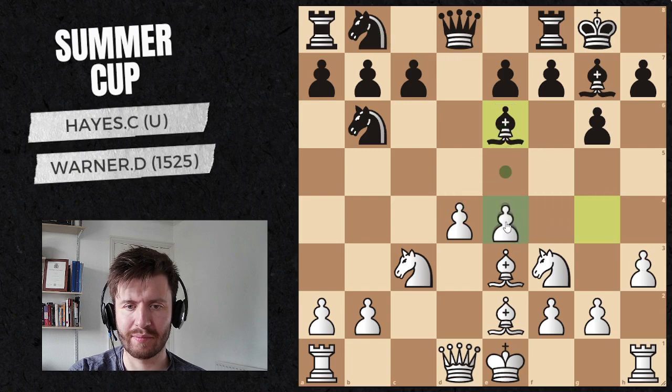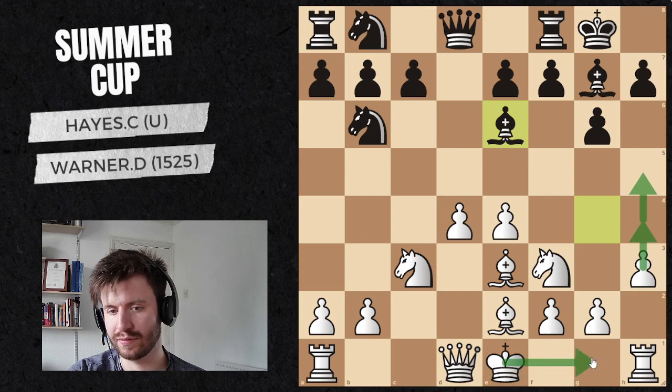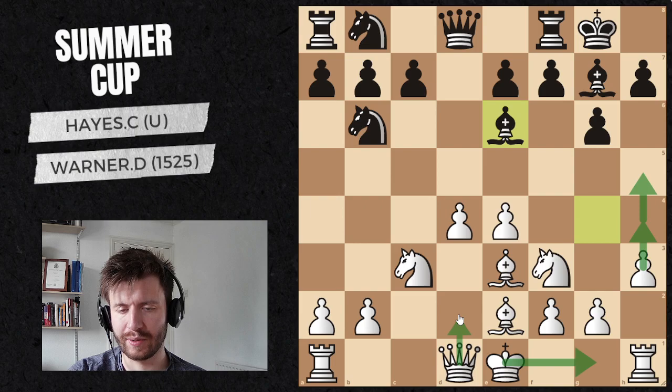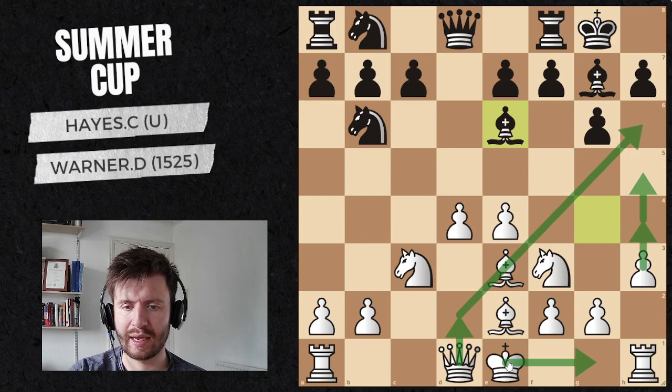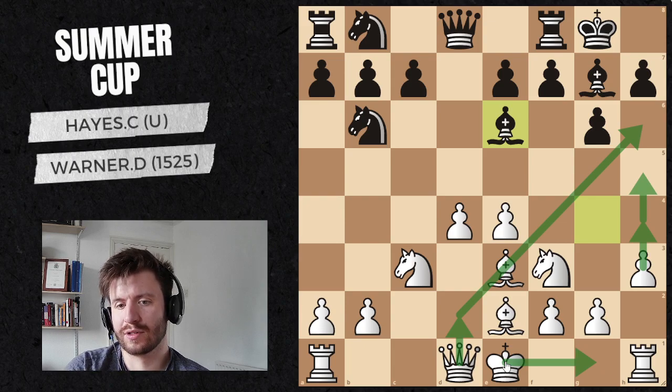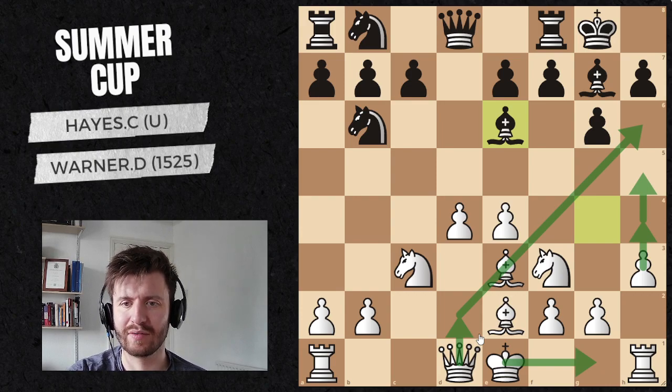Here I have some ideas. Idea number one: just go straight for the attack right now. Idea number two: castle and just improve. Idea number three: play Queen d2, go for this battery, and then potentially castle Queen's side and go for an attack. To me, that seemed like the most straightforward and logical idea. It might not be the most accurate, but it's still pretty good. And for a human to play it's very easy for White, and again hard for Black to respond.